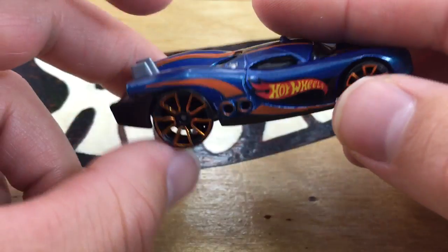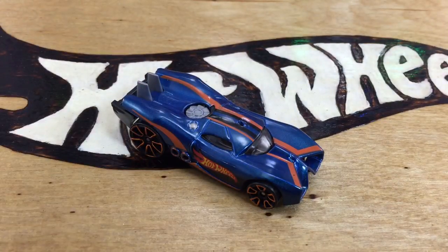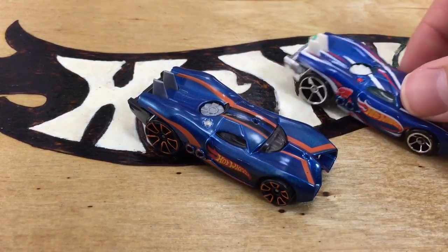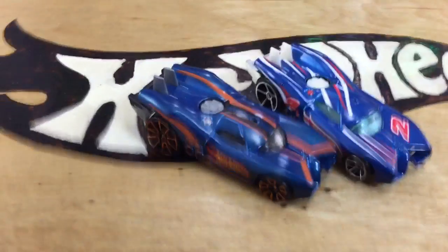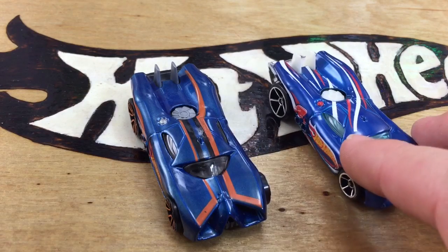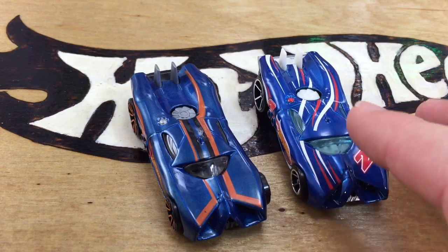One thing I did notice is this car was released in the D case and was also released back in 2013 as a hidden treasure hunt, but both of these were Team Hot Wheels. That's why I decided to put them side by side. So the new one obviously has the new Team Hot Wheels coloring and design, and the older one has the old version.